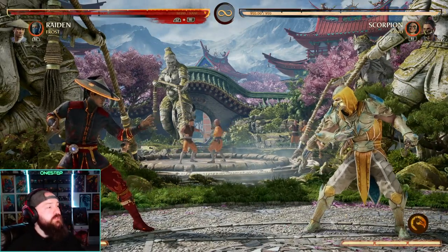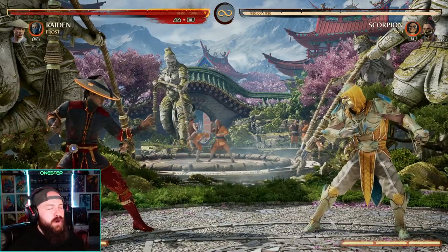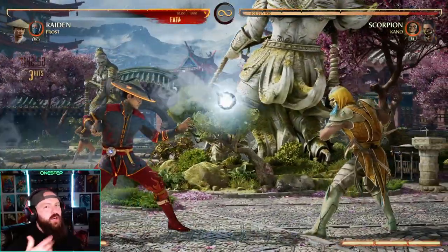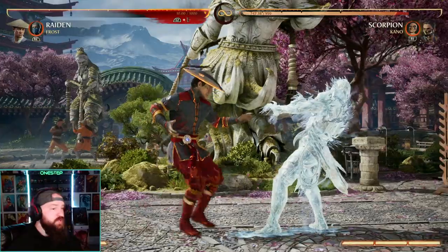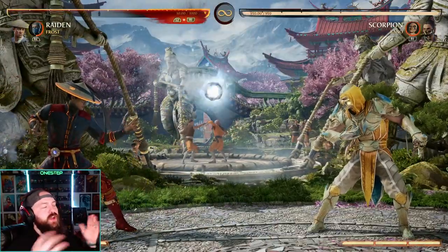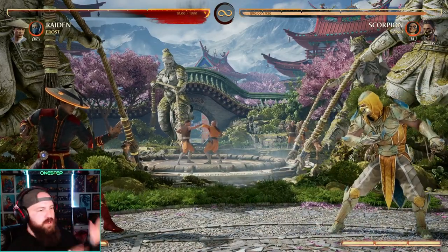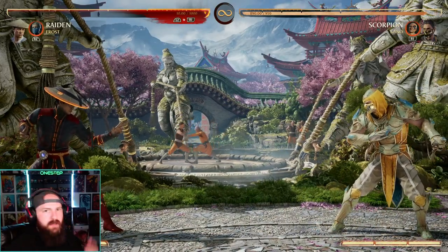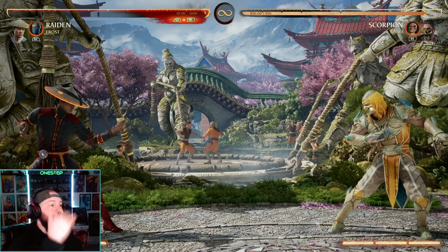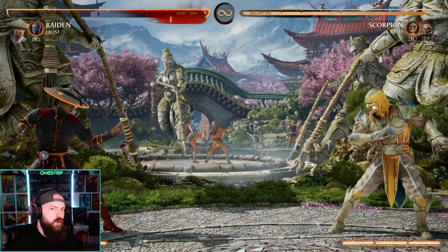I love Frost's back cameo — the orb — for pressure setting. It's a bit slow on startup, but let's say you're doing a hard knockdown and then throw out Frost's orb. Now they have to worry about you and the orb. If the orb hits, you get a free combo off. The orb is really good for pressure, and that really benefits characters that need that pressure, need that space, that time to do their abilities and setups. If you're Li Mei, you might throw a lantern out with that orb, so now the opponent's got to worry about the orb, the lantern, and you. It's got multiple uses that no one's using.